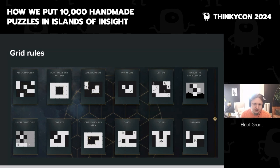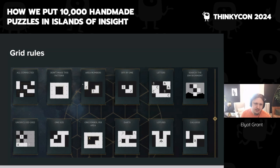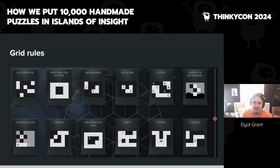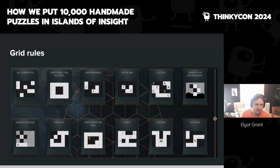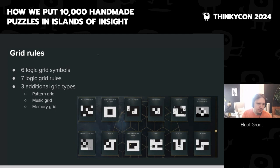The grids have a number of different rules. Some are symbols in the grid with a constraint that must be obeyed. For example, area numbers give the area of the region they're in. Letters all have to be connected into collections of the same letter — you can't have two different letters in the same region, nor two of the same letter in different regions. In total, we had six logic grid symbols and seven logic grid rules.